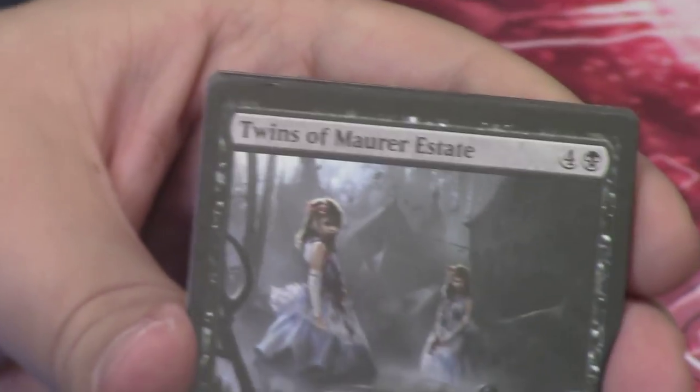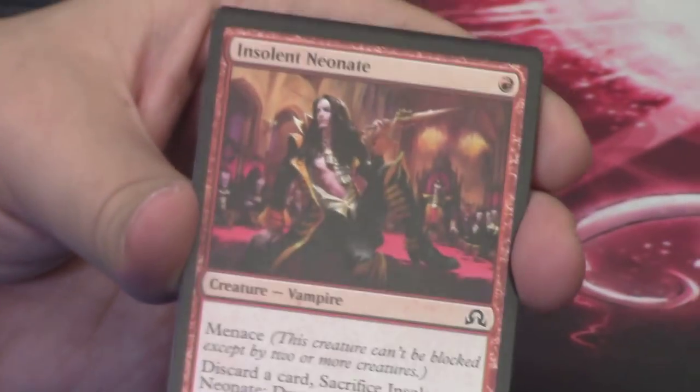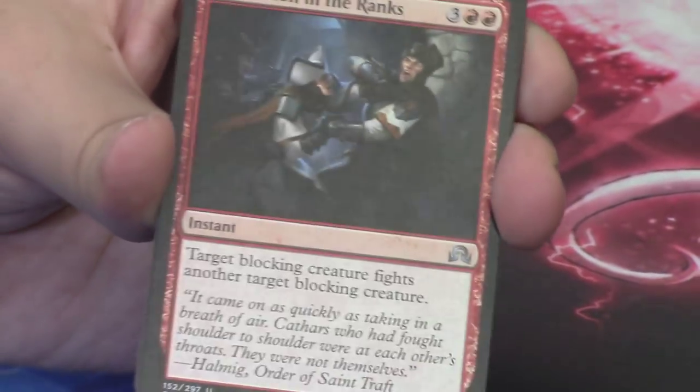We have another one of the Vampire Twins — Twins of Mara Estate. We have talked about those pretty extensively. We have another Insolent Neonate — I love this guy, he's so cool. Not easy to say.